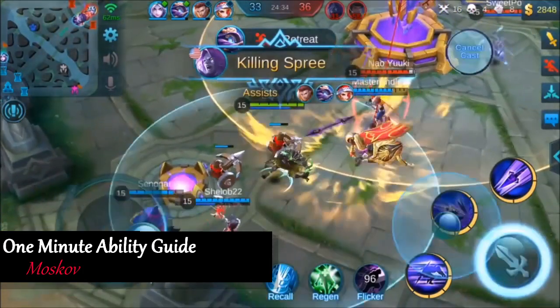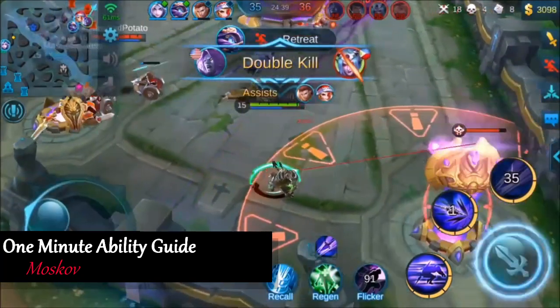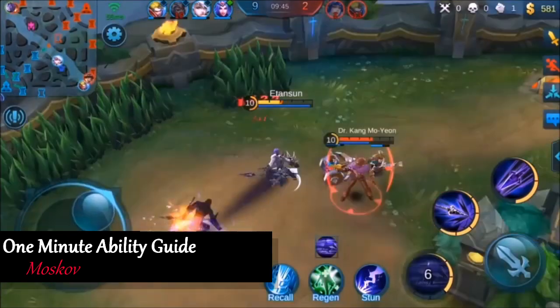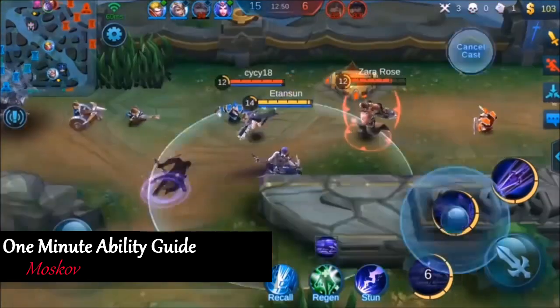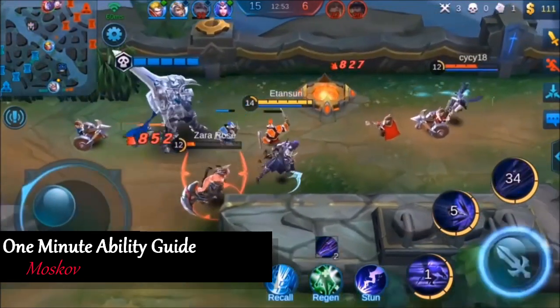Even though Moskov's first ability, Abyss Walker, is very short-ranged, it's very useful to get you into a fight, out of a fight, and even allows you to teleport over some of the shorter walls in the game. What makes his first ability special though is that it gives him a ton of attack speed, making him very good at taking objectives like towers, turtle, and lord, and really great at knocking down heroes and causing mass damage.